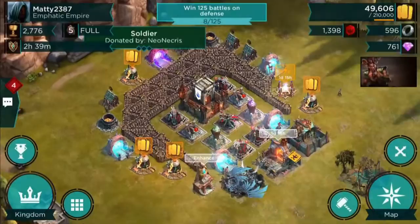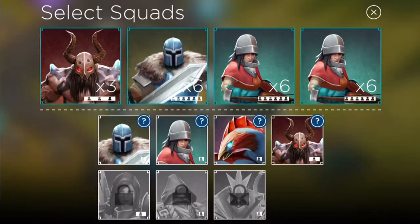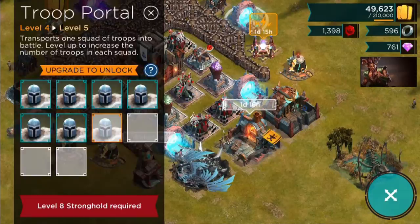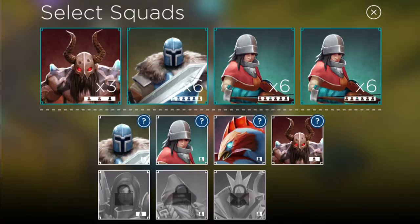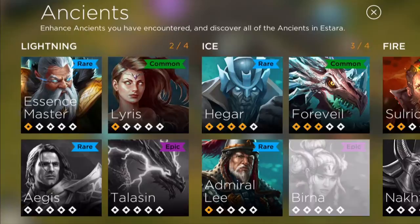Just to confirm what my troop stats were — going into my barracks, I used one mauler, one soldier, and two wardens. I have all three troop portals at the highest level for stronghold 6, so I get 6 of each troop — that's 6 soldiers, 12 wardens, and 3 maulers in total.